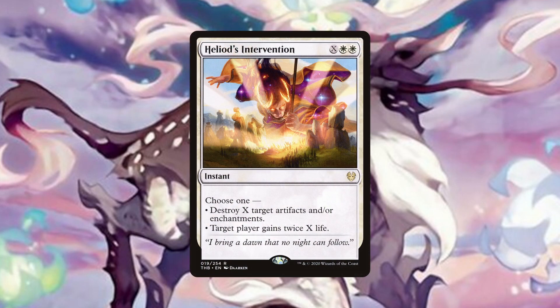Heliod's Intervention can be cast for 2 mana to wipe out all of our opponents' artifacts and enchantments at instant speed. Resolving this against specific archetypes like Enchantress or Artifact Heavy decks can be devastating if cast at the right time. The additional life gain mode will also come in handy when times get tough and the Artifact/Enchantment mode is no longer relevant.